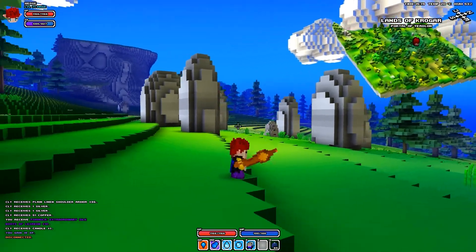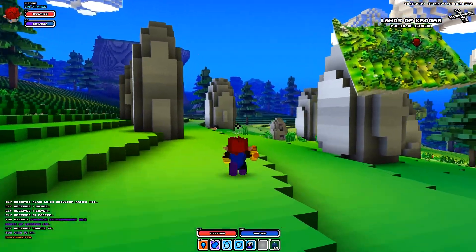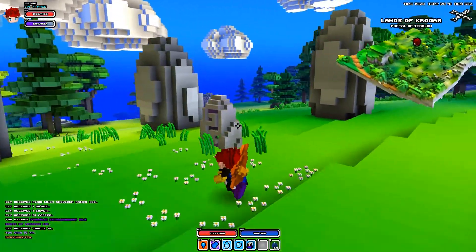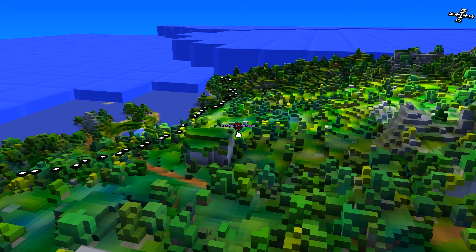Alright, so I was just wandering around in Cube World and I saw these weird standing stones. Walked up to them, decided to take a look around, figure out what this is — looked a little weird. Walked up and it said R to Teleport.